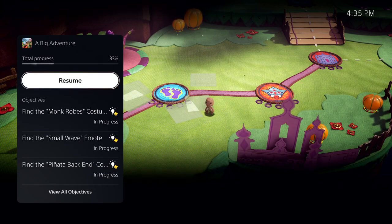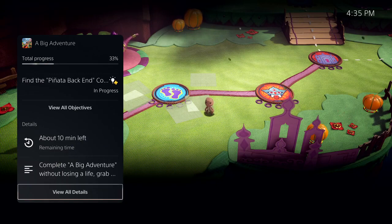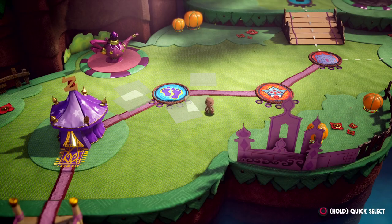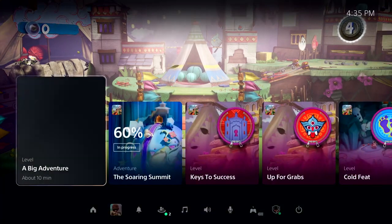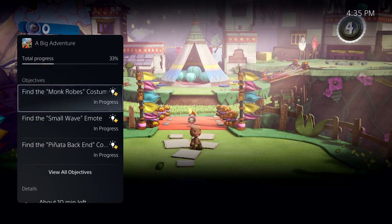Here I can see more information, including key objectives I haven't met. And I'm seeing a very important piece of information here. It says about 10 minutes left. This is PlayStation 5's personalized playtime estimate, giving me an idea of how long it will take me to complete this activity. Some activities even let you jump directly to that place in the game. For another example, let's open that activity back up. It looks like I missed an objective to find the monk robe's costume piece.